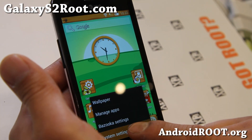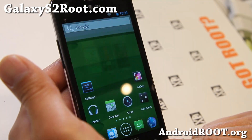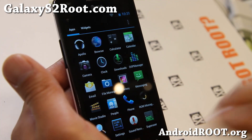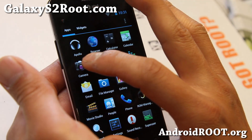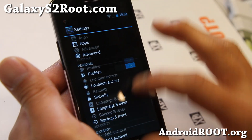I'm going to go ahead and switch it back because that theme kind of confuses me since I haven't used it yet. Let me switch back to the regular CM theme. So you get all of the regular CM features — DSP manager, camera — and you don't have to install GApps or anything like that.